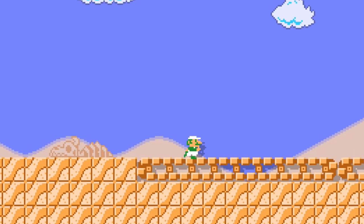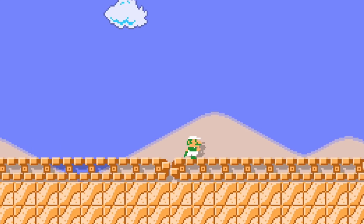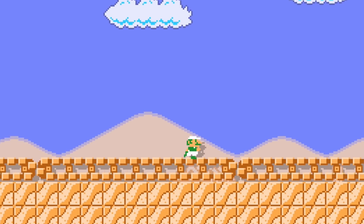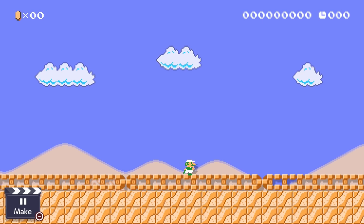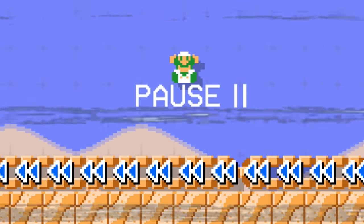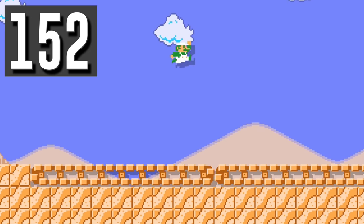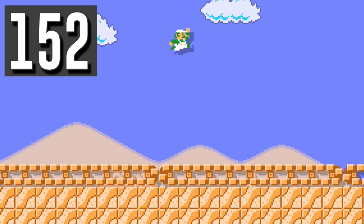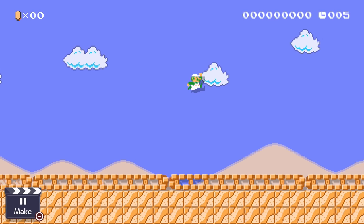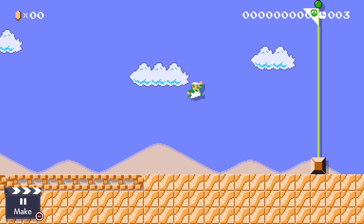Luigi has been tasked with a speed challenge where he only has 10 seconds and needs to run against fast reverse conveyor belts. Whenever he tries, he runs out of time. Luigi's trick is to gain speed and immediately jump again every time he lands. The conveyor belts won't be able to slow him down, and he can get to the end with time to spare.